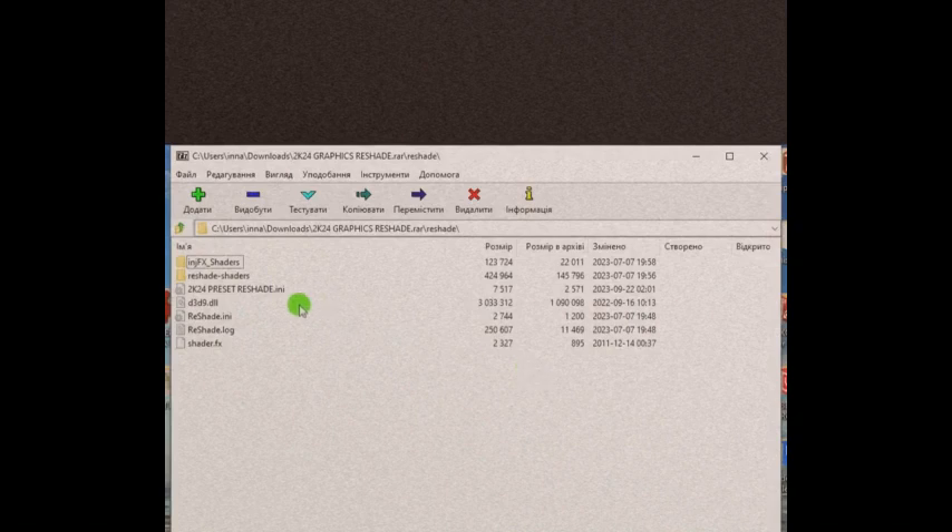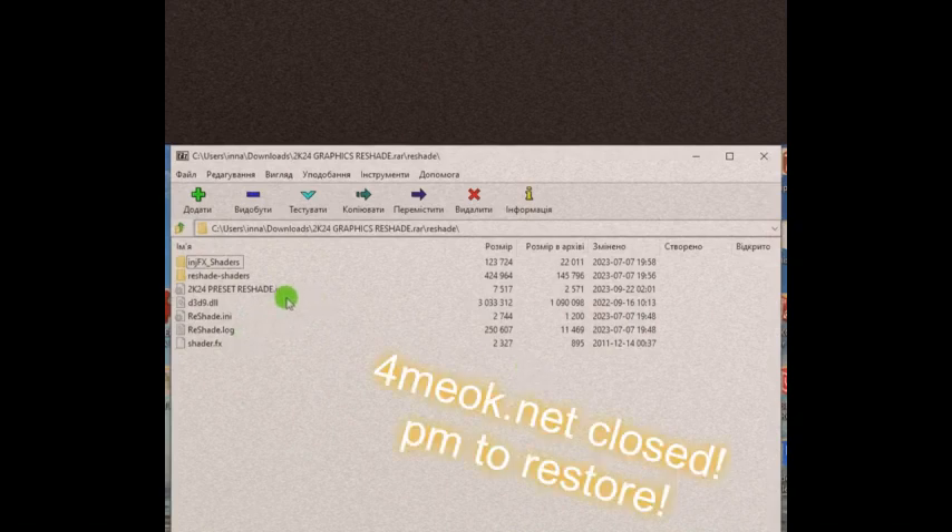This is the contents of the downloaded mod. You open the ReShade folder and you have all these files and folders, so you just copy them to the main game folder.